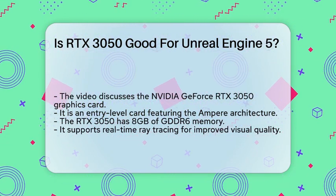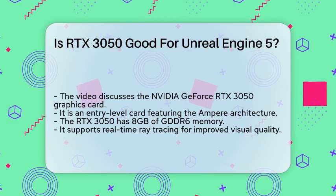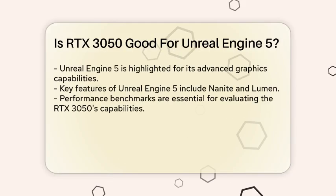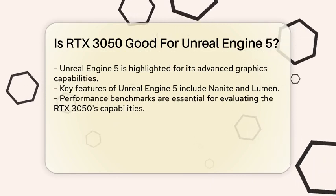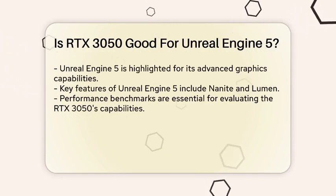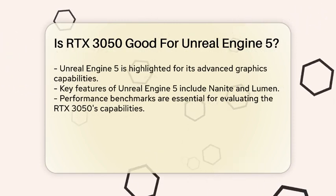The RTX 3050 is designed as an entry-level graphics card in the NVIDIA lineup, featuring the Ampere architecture. It comes with 8GB of GDDR6 memory and supports real-time ray tracing, which can significantly enhance visual fidelity in games and applications.